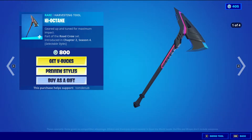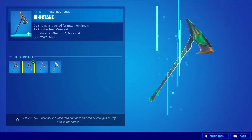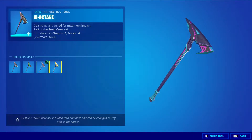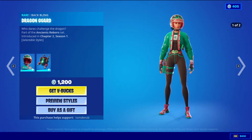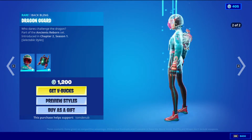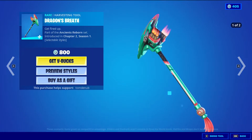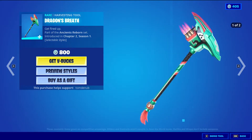And then we have High Octane, rare harvesting tool, 800 V-Bucks, four styles again: default style, the green style, the purple style, and the yellow style. Jade Racer with the Dragon Guard, rare skin, 1200 V-Bucks, two styles: the default style, the green one, and then the blue. Then we have Dragon's Breath, rare harvesting tool, 800 V-Bucks, the default style and the blue style.